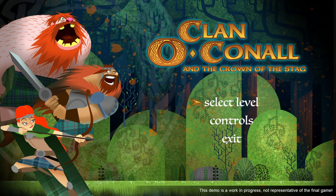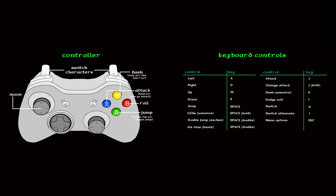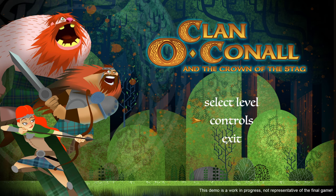This is a 2D platformer type game where you switch between three characters - the three Clan O'Connell characters. This is a demo, so I don't have any more access than you guys will when you play it. There's no options screen at the moment, just select level, controls, and exit. The game will be releasing pretty soon - I think it's Fall 2020, so it should be any month now.